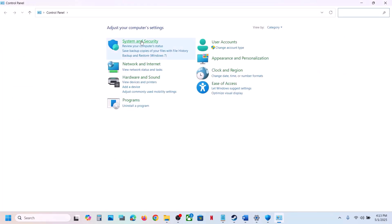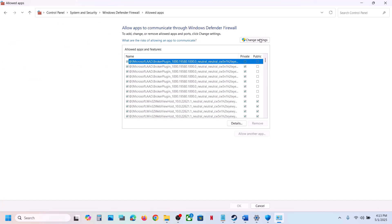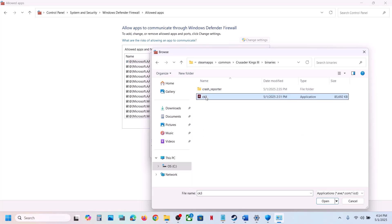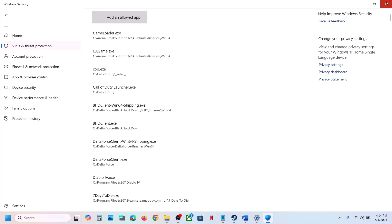Now type Control Panel in the Windows search box. Go to Control Panel, System and Security, Windows Defender Firewall. Click Allow an App or Feature Through Windows Defender Firewall, click Change Settings, then Allow Another App. Go to the game installation folder, open the game folder, open Binaries, and select the game EXE file. Click Open, then Add. Once the game is added, launch the game and check.